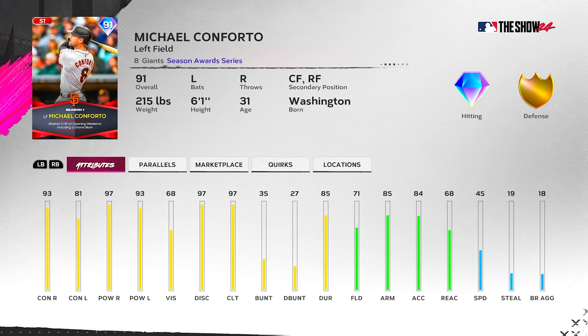He's got primary left field, center field, and right field as secondaries. Left-handed hitter of course — 93-97 versus right and 81-93 versus left. Contact-wise and power-wise he's better against righties; the contact versus lefties isn't great. 68 vision, 97 clutch which is nice, 71 fielding, 85 arm, 68 reaction, and 45 speed — just enough that he can't get the aeronauta boost, but it is what it is. We're going to play him in left field and hit him second.